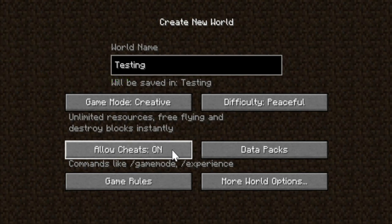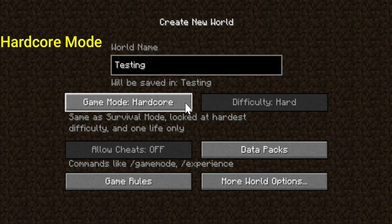And at last, you have hardcore. It is like survival, but in normal survival mode you can respawn once you die. In hardcore mode, it is one life only, basically like real life. If you die in hardcore, it's gone — there is no way you can retrieve your world again.